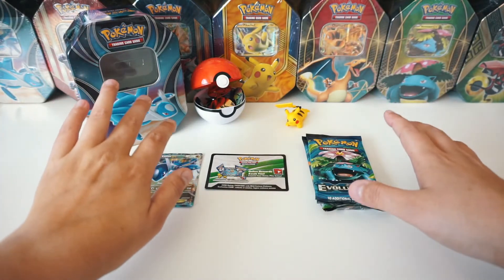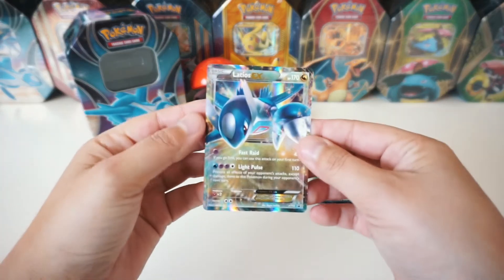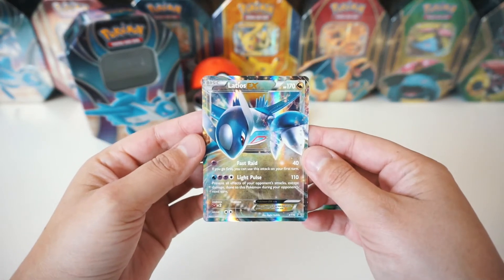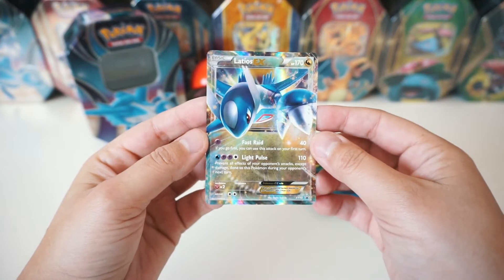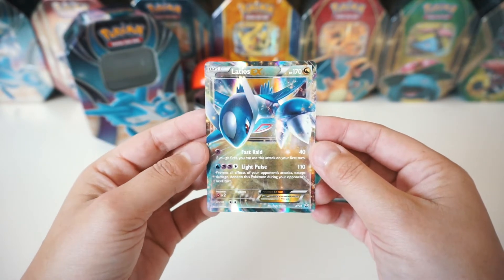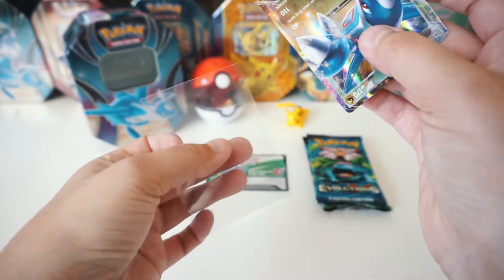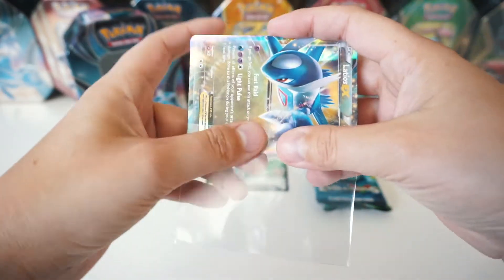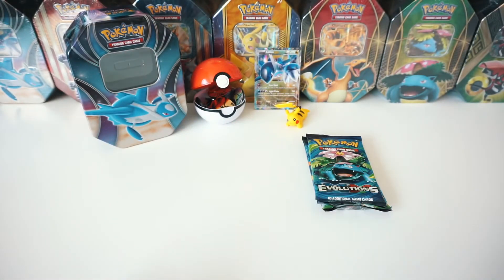Awesome noobs, so in this tin we're going to get a really epic looking promo card. Here it is — the LaDios EX promo card XY72. Check that out. What an epic looking promo. We're gonna go ahead and sleeve that up and throw it in the back. There we go. You do get a code card — here it is.